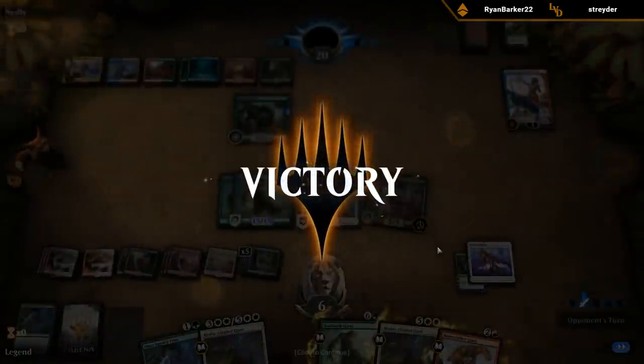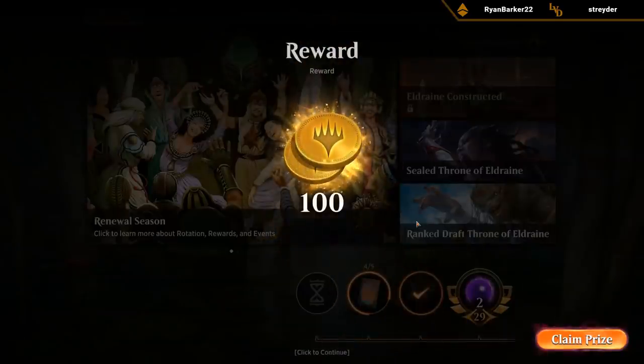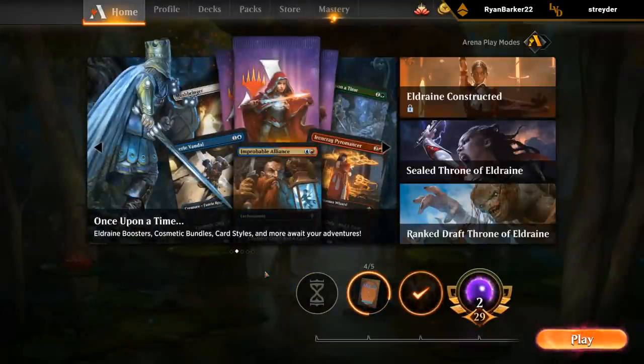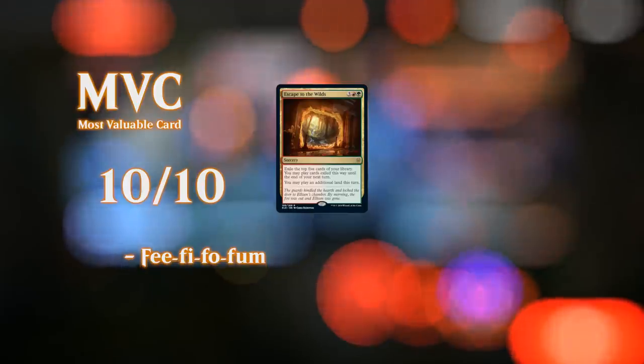They were even dead on board since they can block one Beanstalk and still take more than 20. That was a close game — if my opponent found Sarkhan at any point we could have died to a bunch of flying Planeswalkers, and if they found Oko they could have turned my giants into elks. But we had just enough interaction with Prison Realm and Cast Off, and we were eventually able to go over the top thanks to our ramp and especially Escape to the Wilds as a great card advantage engine. Thanks for watching, hope you enjoyed, and as always, have a nice day.